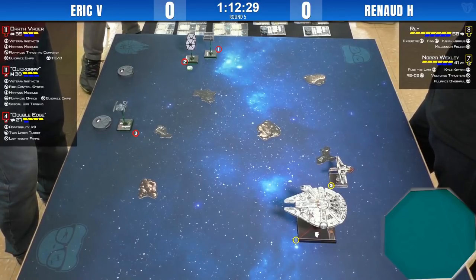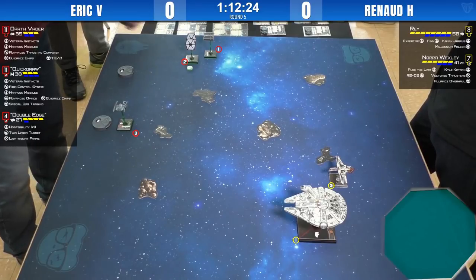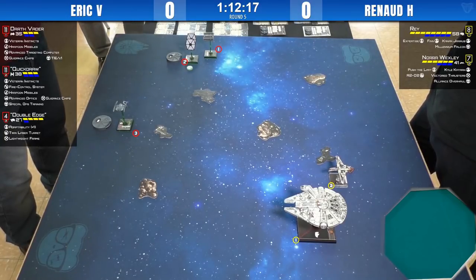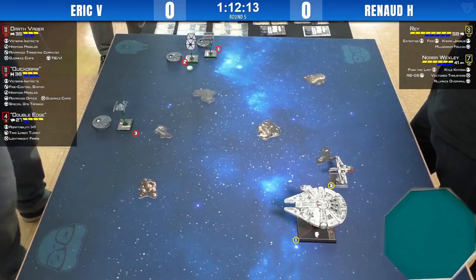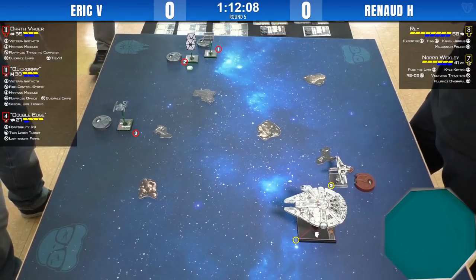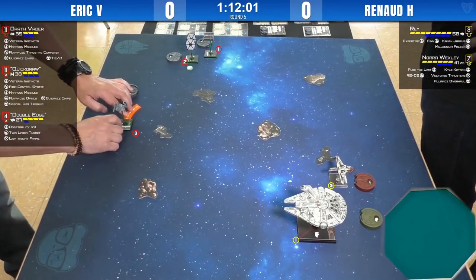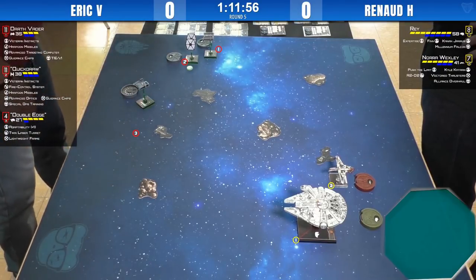Renaud is from the Condor Squadron. He's a new player — maybe five months in the game. His mind is all mathematics, he's an engineer, thinking one, two, three steps ahead. Eric is also quite good; he's with the Jeux Jeux Squadron and travels a lot to tournaments. You have the seasoned pilot in Eric and the new but really strong Renaud. This should be a good match.